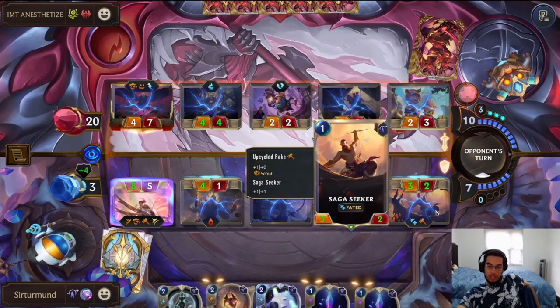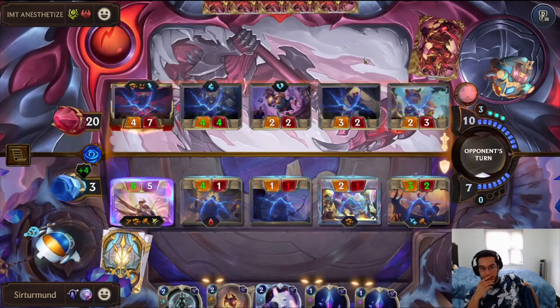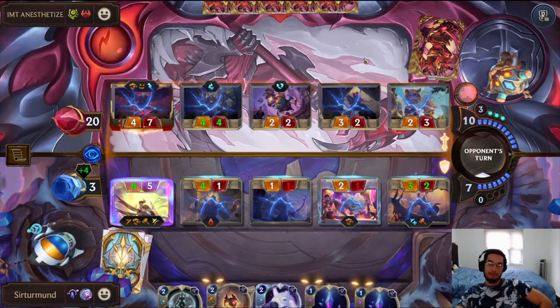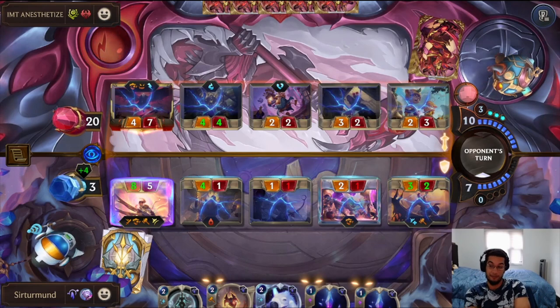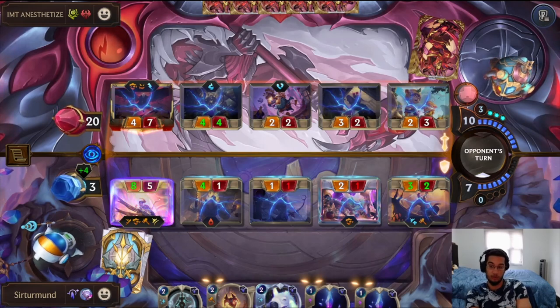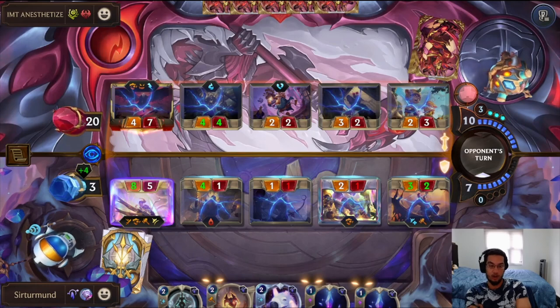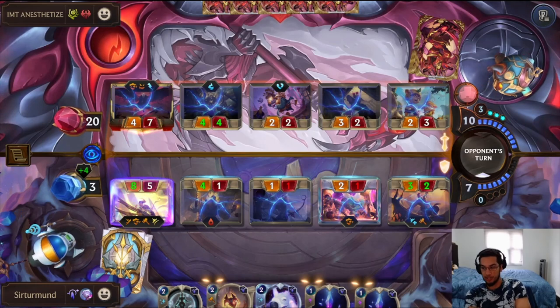We lose all our units, but we have the Horasi for a next turn stand potentially. I didn't play around the Alouf Last Stand — I think having a Furious Wilder would have been a lot better. But we end up getting really lucky with what we draw from the Ending Wave, being that second Barrows. Otherwise, we wouldn't have been able to kill that Leviathan, and then the opponent just wins from there.